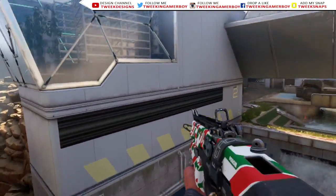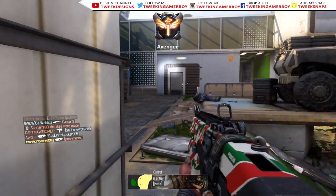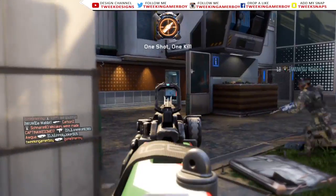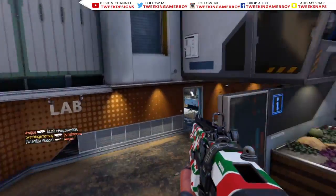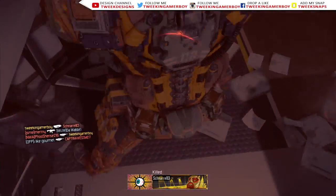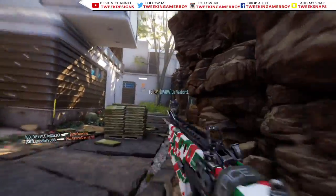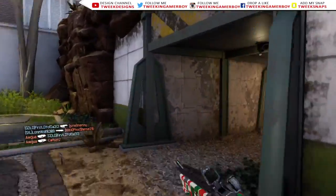All right, so we're playing Combine right now. I had to switch out of free-for-all because the lobby I was in everyone quit and it was just one other dude in the game, so it was going really slowly. We're playing TDM now, which is going way faster, and I only need 16 more kills with no attachments.